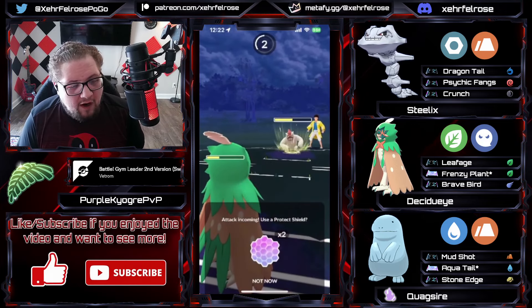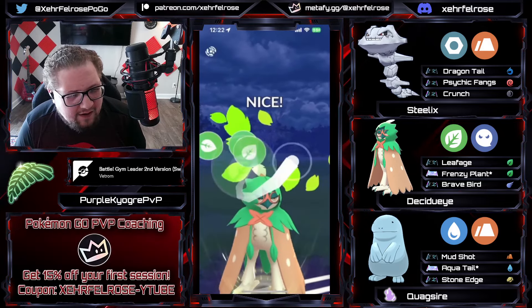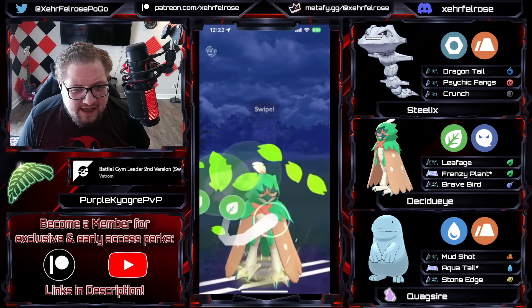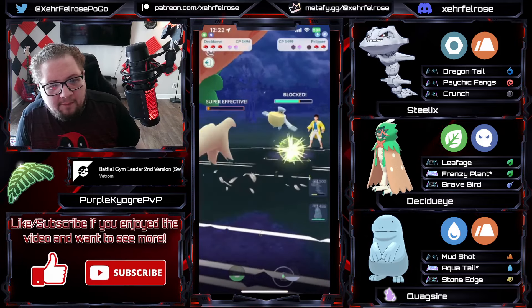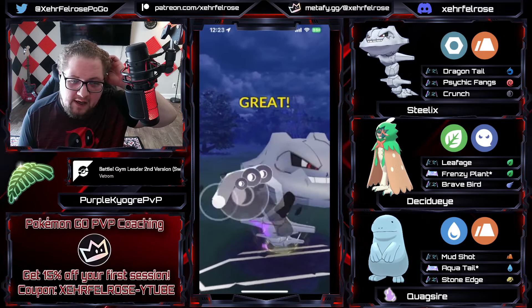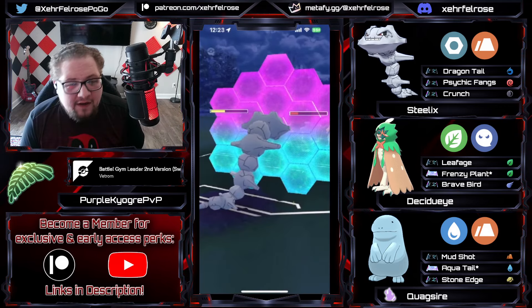Now that Vigoroth has Rock Slide, it's a little bit better into Decidueye — that's why you see trainers running things like Sandy Gas and Palossand. Frenzy Plant's gonna take him out and PK is gonna store a second Frenzy Plant, over-farming to get two moves to force a shield off the Pelipper — that's a good play. The opponent's gonna be able to get the farm down with Pelipper but having shield advantage is nice. Steelix is immediately going to come in and throw the crunch because I imagine the opponent probably gets to another weather ball if he doesn't throw right away.